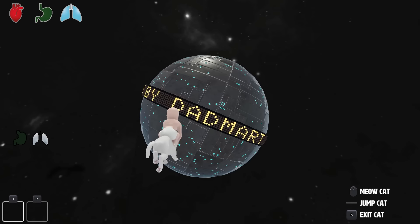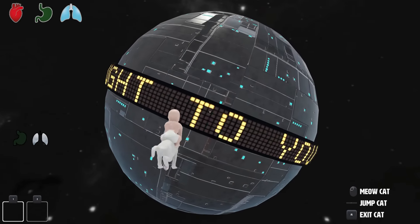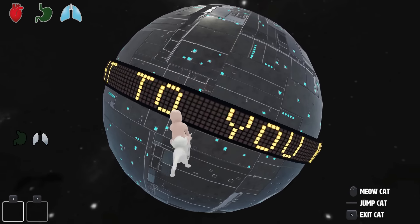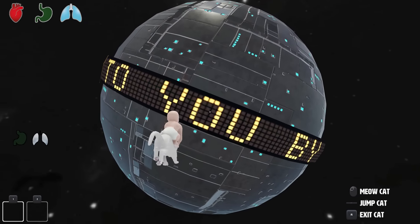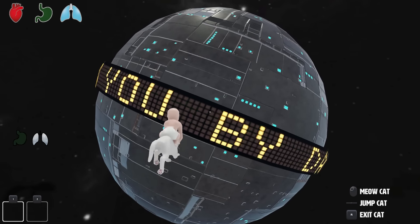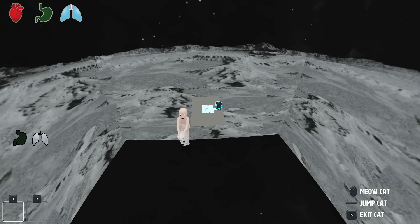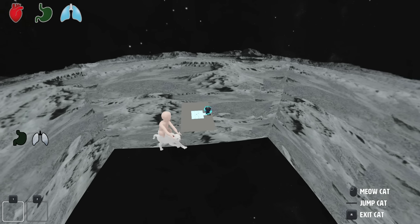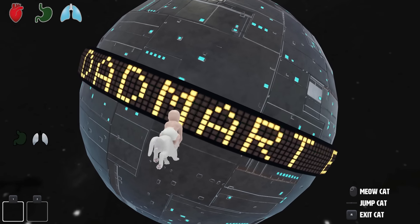I wish I could show you the whole progress of this, but it's literally been already like 20 minutes of me just jumping. Okay, 30 minutes of jumping and walking towards the planet — flying, I guess — and Dad Mart Earth is as big as the screen now. Look at this, we're almost there. I can almost touch the planet, the big metal ball. We're about to unlock the secrets of Who's Your Daddy. Unless there's nothing in there, but if there's something in there — oh my gosh, it's gonna be awesome. We're so much closer — we're almost there!